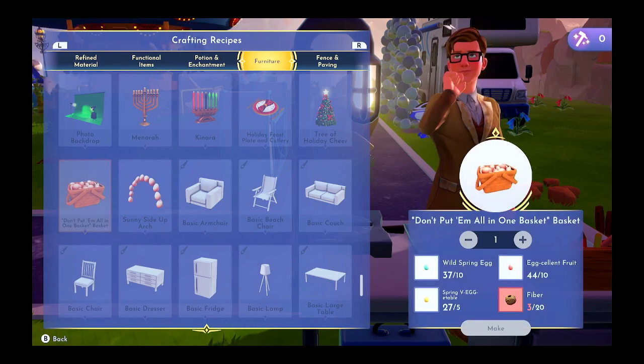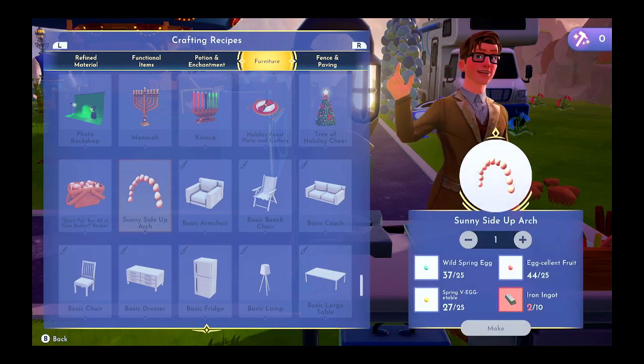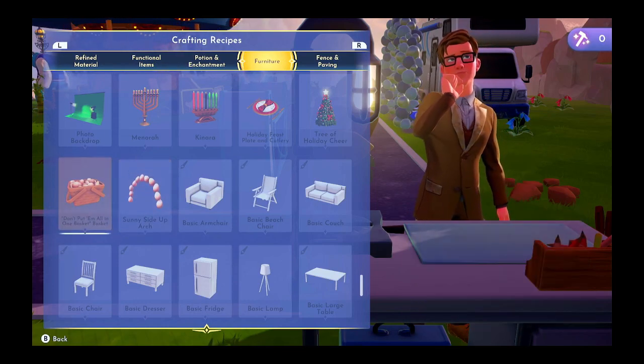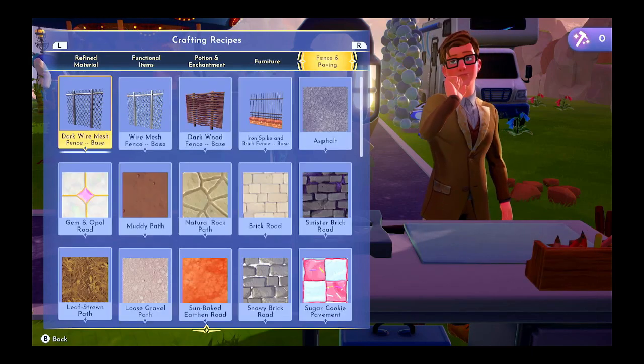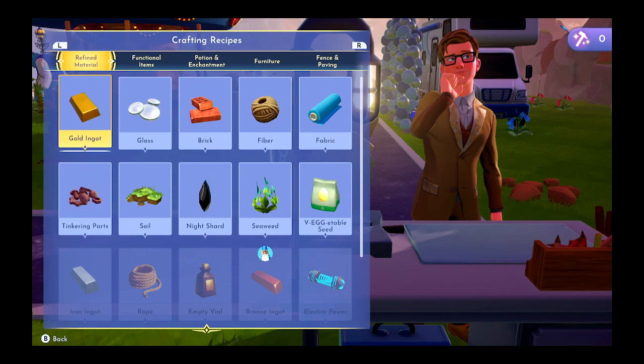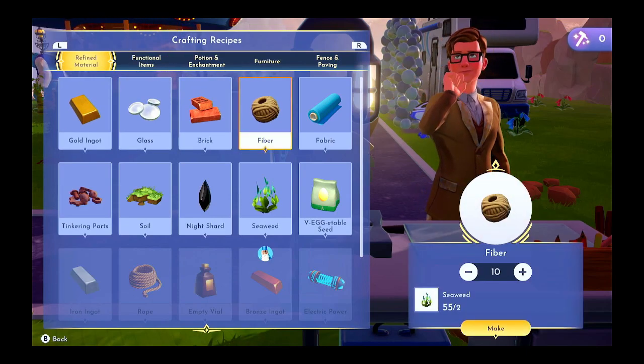We need fiber for the basket. And then for the arch, we need iron ingots — 10 iron ingots and 20 fiber. We can make some fiber. We don't need that much.